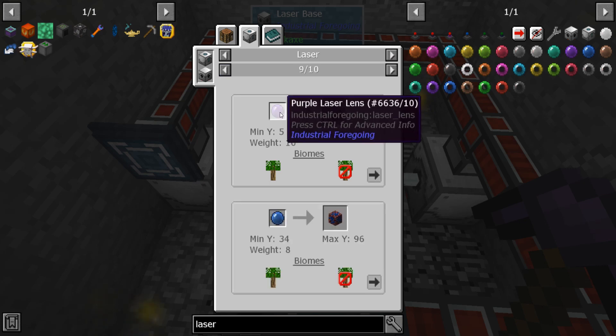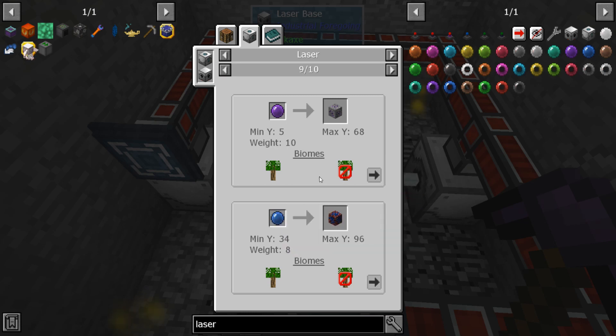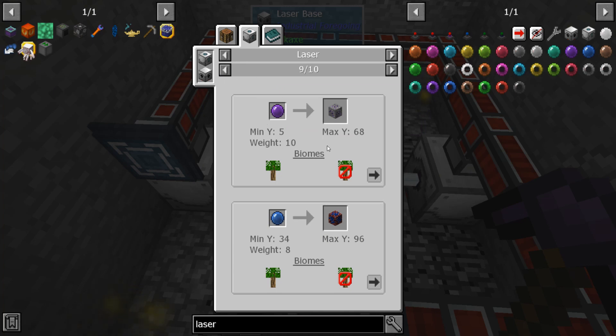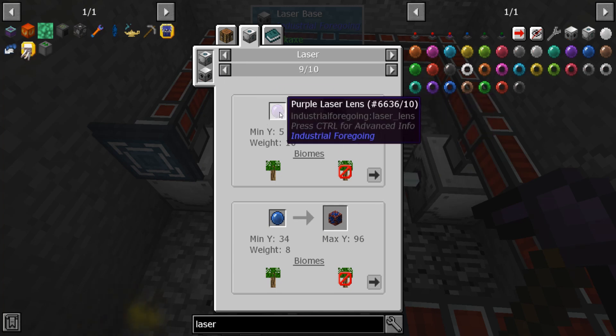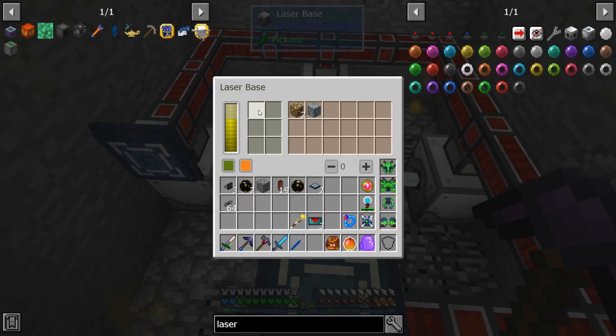If you look at the laser drill you'll see a lens slot on each side. I did not put any lenses in, which means mine will be mostly random. But if you put in the lens for the ore you want — say we want more draconium — you could put in purple lenses in these slots and it will give you more draconium compared to this setup. So play around with it if you need other types of ores.